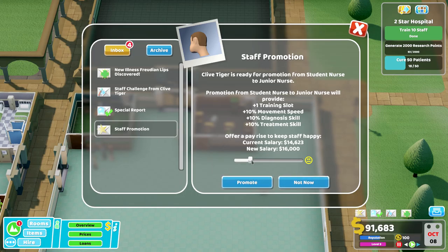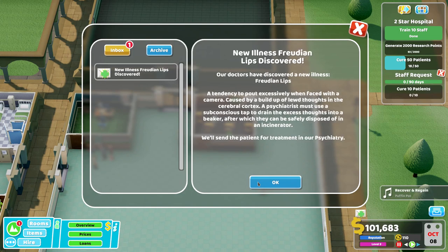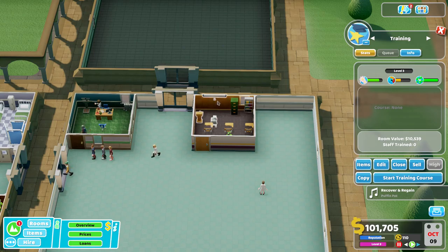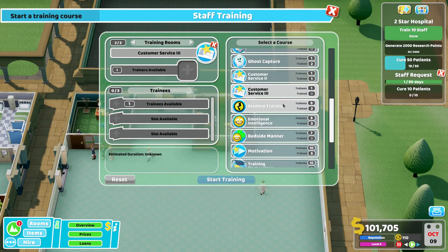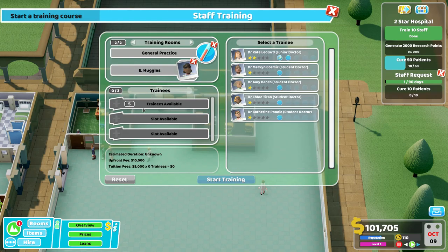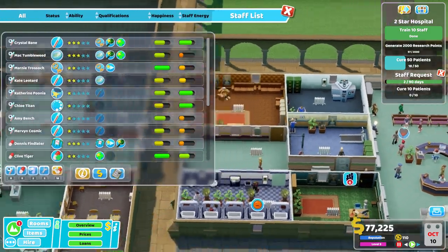I still need to research more and cure more people. Let's go slow speed. Staff promotion — please stay, don't leave. I only cured four out of seven from that challenge, which isn't ideal. I've got another challenge: cure 10 patients in 90 days. There's also a Freudian Lips condition — will send the patient for treatment and start psychiatry. I've got five trained in psychiatry but they don't seem very good at it. I've got no one trained in general practice, which is a problem.